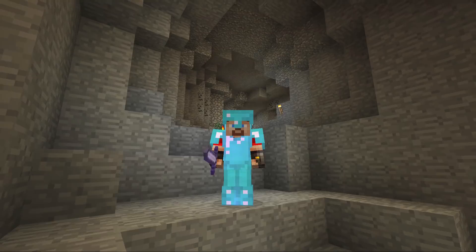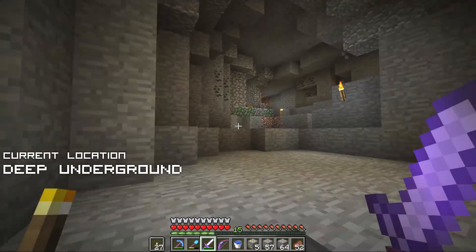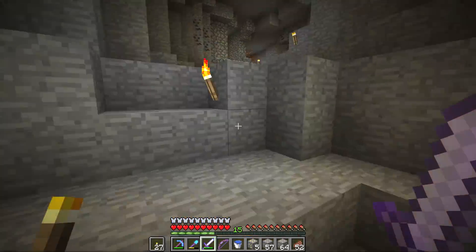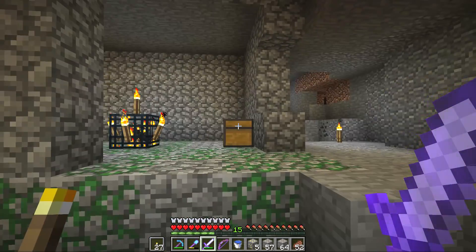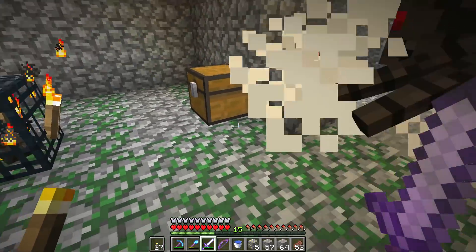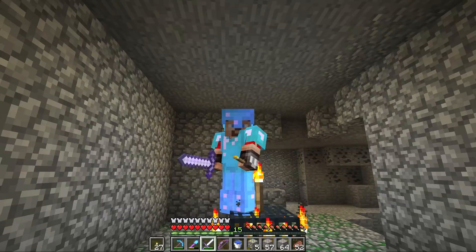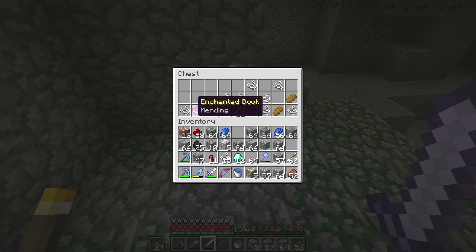Hi everybody! Looks like that Moleshire special brew is still running through my veins. I feel a little bit weird right now, but guys, I got some good news for you. I've been doing some caving this morning to get a little bit more iron for our brand new chicken farm project, and I stumbled across a spider spawner with a chest and a whole bunch of juicy mossy cobblestone. And guess what's in this chest? It is a glorious day! A wonderful start to this episode!